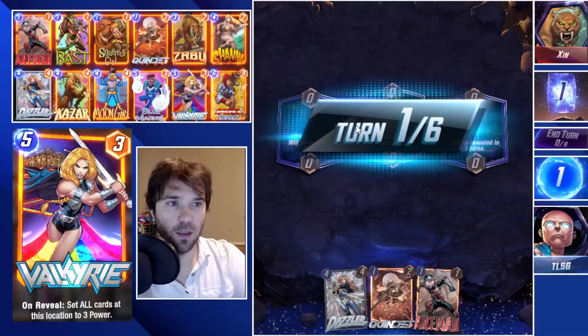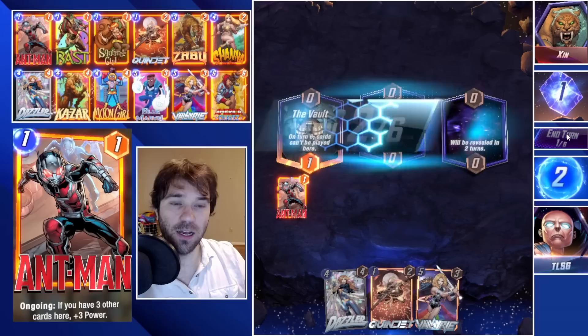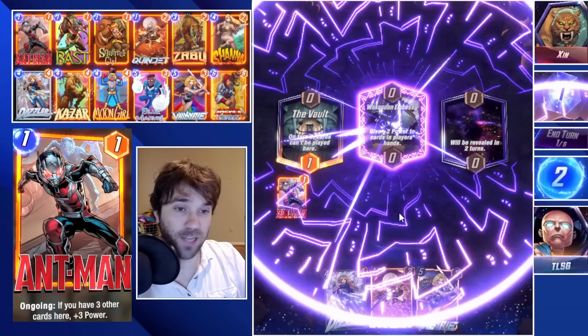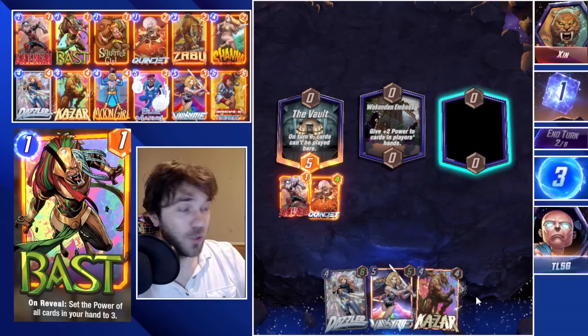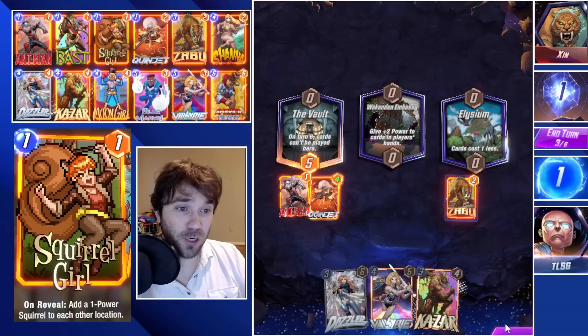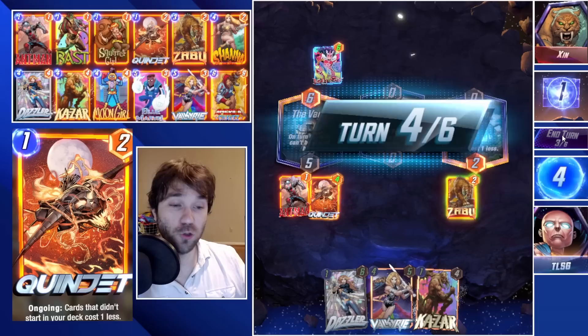Next up we have Zen. The first location is the Vault, so we need to push quite a few cards there relatively early, or if we draw Shanna we can hedge a little so the opponent thinks they have it locked down, then flood cards there. I play both Ant-Man and Quinjet. We have Dazzler, Valkyrie, and Kazar, but right now no Zabu and no Moon Girl. We do get Zabu and Elysium — I play Zabu into Elysium, hoping for Moon Girl or a Shanna.